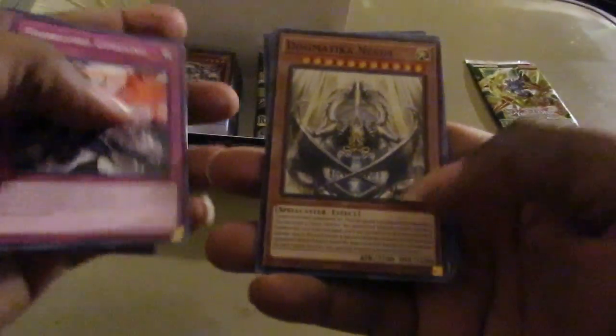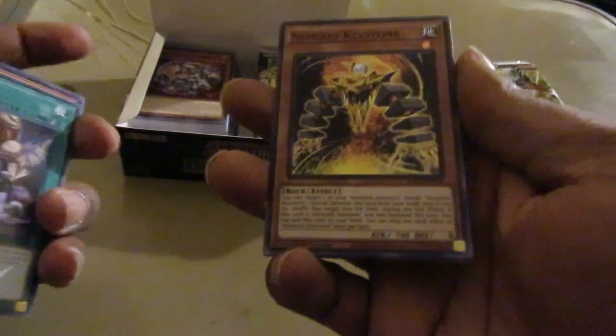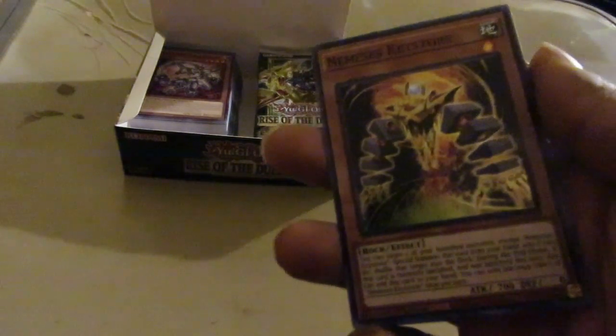Now the right side. First pack on the right side — good amount of stuff. And Nemesis Keystone for the fossil decks out there. That's your fossil deck support, or your Nemesis deck support — one of the two. It's better off in Fossils in my personal opinion, but time will tell.